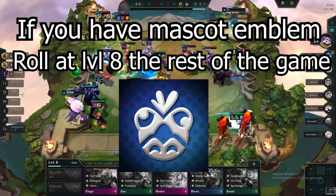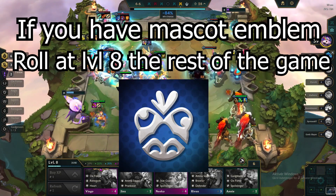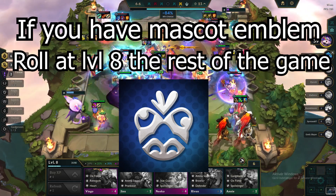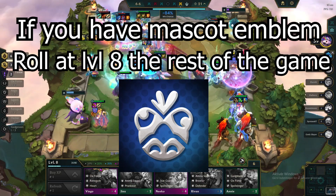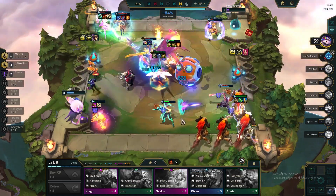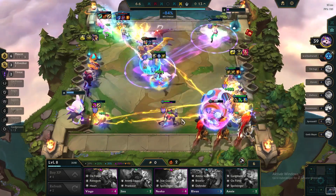At level 8, you will have to roll the rest of the game if you have an emblem. If you are uncontested, you can even try to go for 3-star Aatrox. If you don't have an emblem, you should strongly consider going level 9 when Aurelion Sol and Aatrox are 2-star, and here you will add the 6th Mascot.